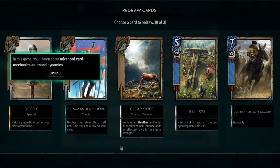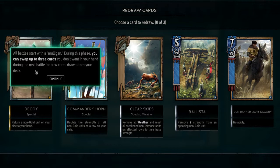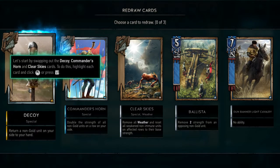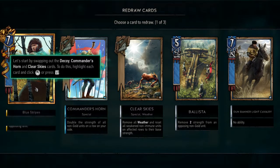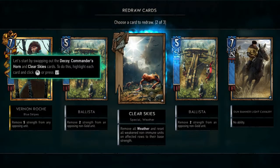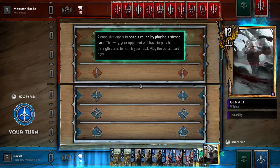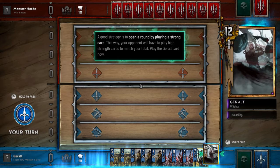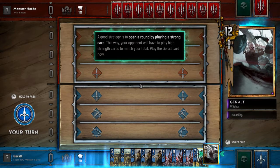In this game you'll learn about advanced card mechanics and round dynamics. Round two begins with a mulligan - you can swap up to three cards you don't want for new ones drawn from your deck. Let's start by swapping out the Decoy, Commander's Horn, and Clear Skies cards. Good strategy is to open a round by playing a strong card, so your opponent has to play a high-strength card to match.